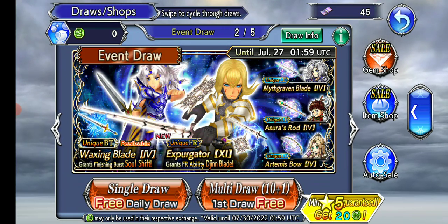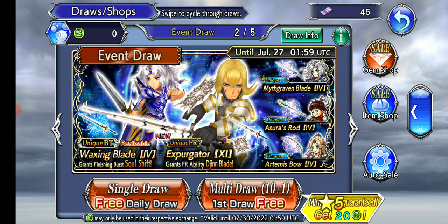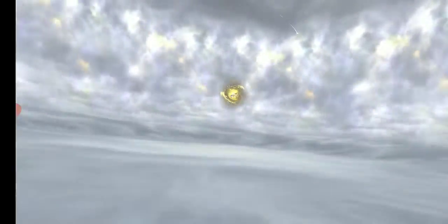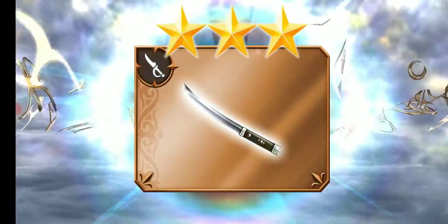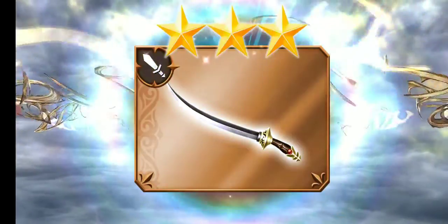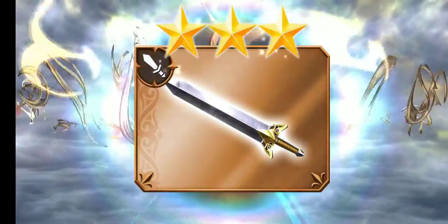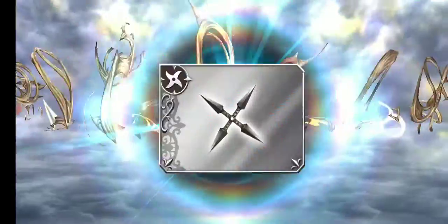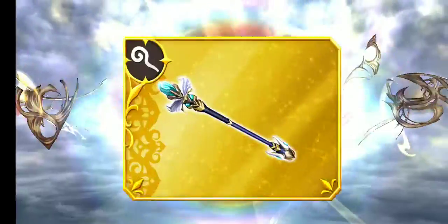This banner I've mostly got everything on except for the FR, so I'm going to pull on this first with the freebie. The only thing I really want here is the FR. I'm going to be taking it in the other banner for Cam's FR. It would be nice to get Kamari's LD and maybe Cam's BT, but I'm not holding my breath.